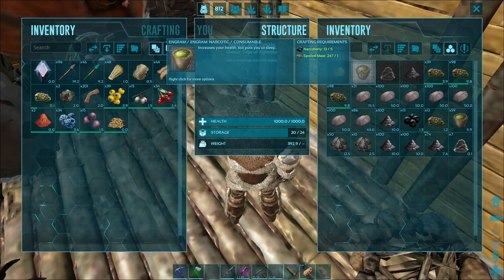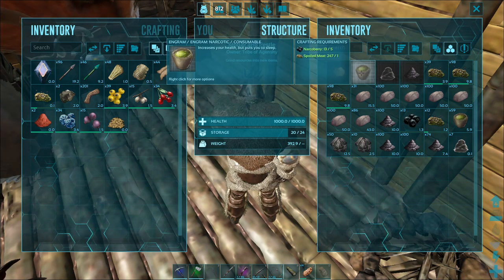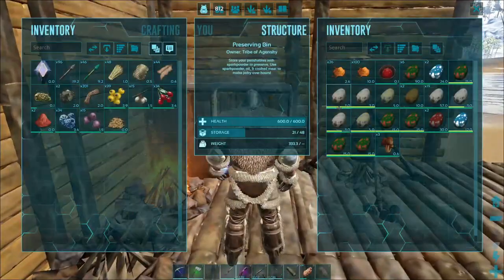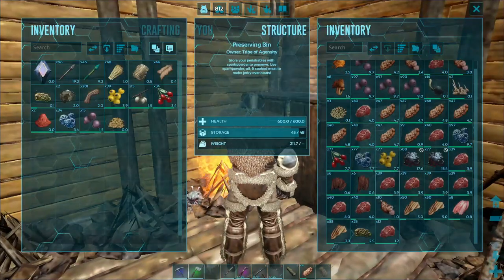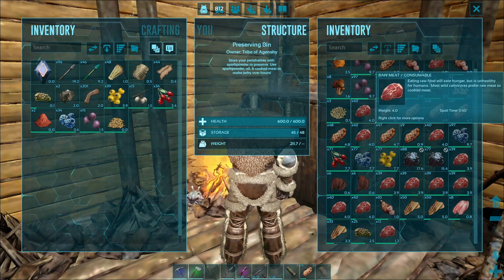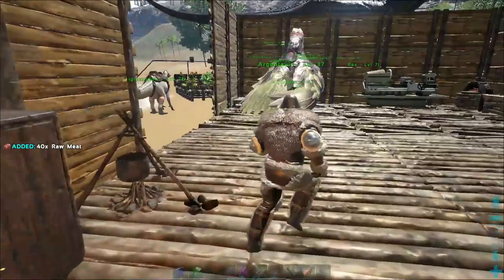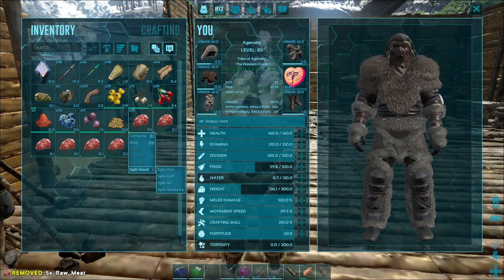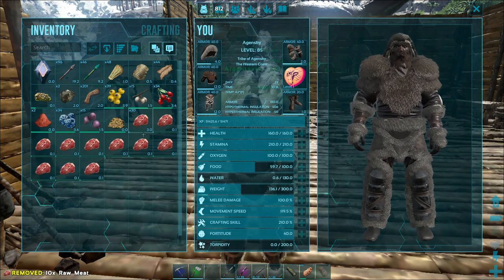Narcotic takes not only narco berry but also spoiled meat. Spoiled meat you're going to get no matter what as you play — all meat has a spoil time. If you throw it into a preserving bin or a fridge it lasts longer than if it's just in your inventory. Later in the game you'll reach a point where you have an abundance of narco berry but not enough spoiled meat. If you run into that issue and have a stack that's almost spoiled, put it in your inventory and keep splitting it by one.